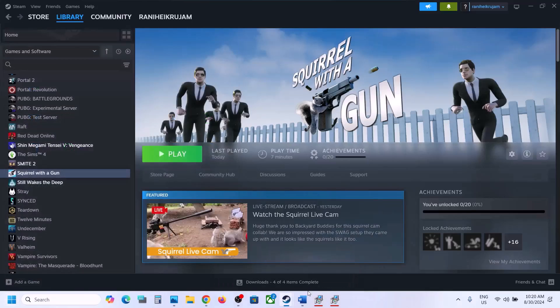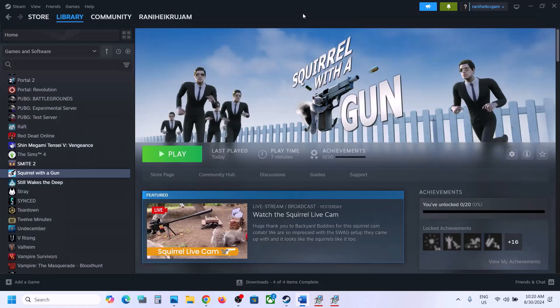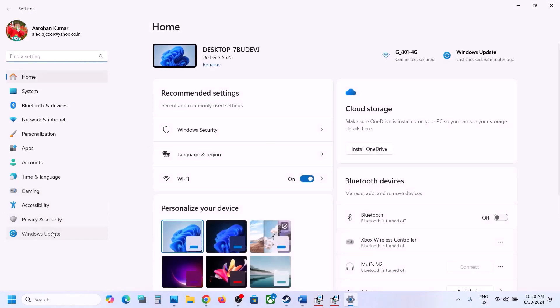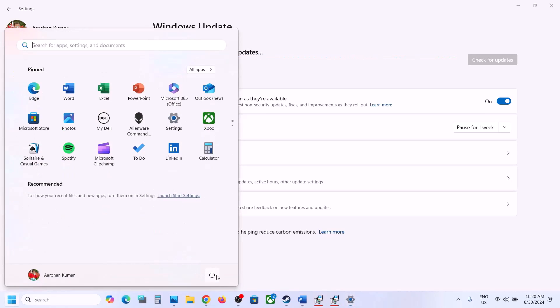Once installed, restart your computer, and after the system restart launch the game and check. The next step is to update Windows to the latest version — this is important. Open Windows Settings, go to Windows Update (or Update & Security), and click Check for Updates. Once all updates are installed, restart your computer, and after the system restart launch the game.